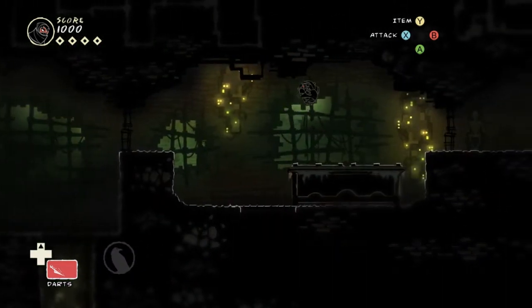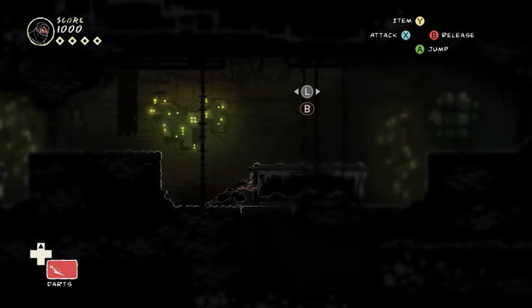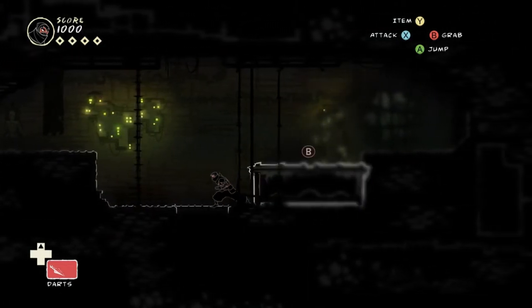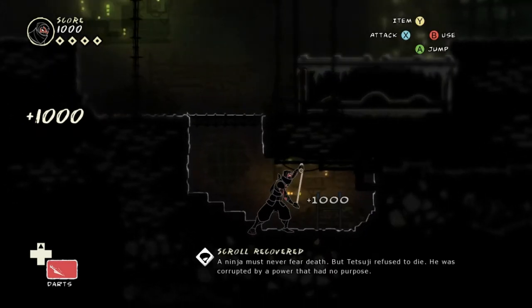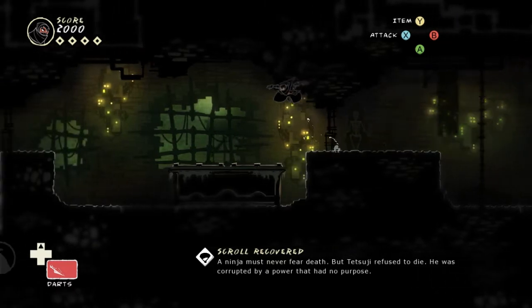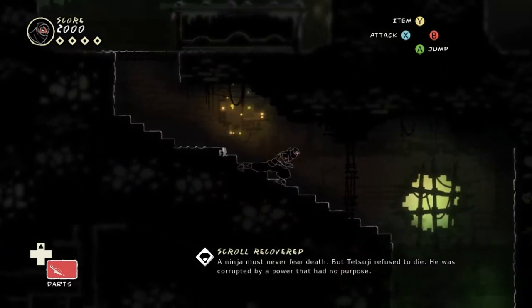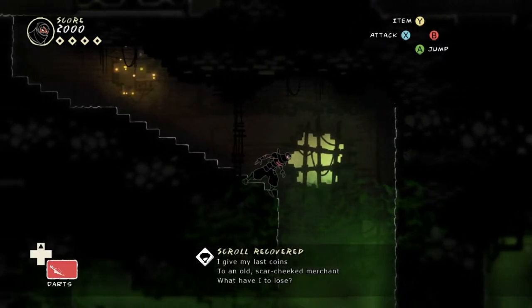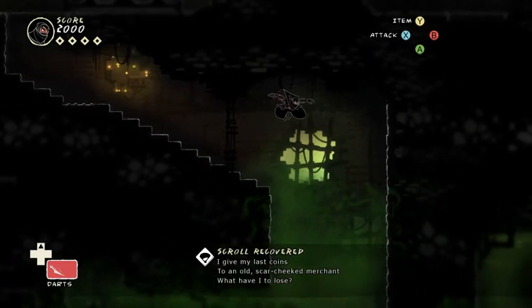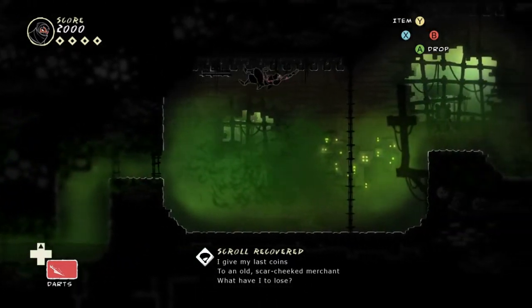So now I figure that's obviously the way to go, but there's another gigantor dumpster over here — and lo and behold, the first scroll. "A ninja must never fear death. But Tetsuji refused to die. He was corrupted by a power that had no purpose. I give my last coins to an old scar-cheeked merchant. What am I to lose?"